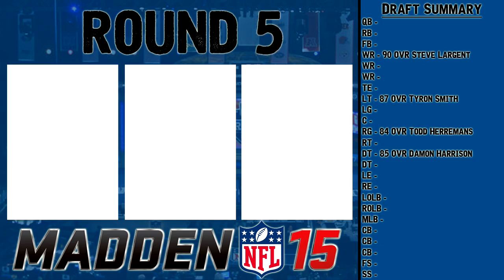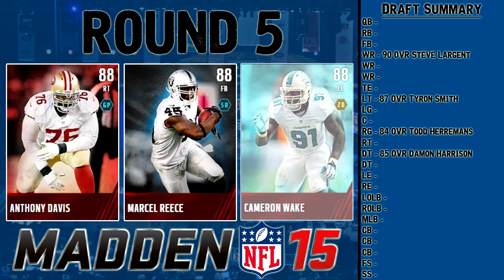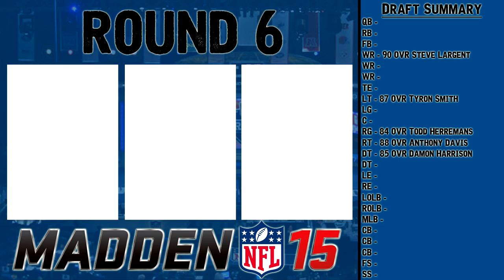Round five is another elite spot at 88 overall. We have Anthony Davis, right tackle for the 49ers; Marcel Reese, another elite fullback; and Cameron Wake, left end for the Dolphins. Marcel Reese is out — don't need a fullback. Cameron Wake has kind of low block shed so I'll stay away. I'm going with Anthony Davis — he's good as a whole, and now both of my tackles with Tyron Smith are going to be very, very good.